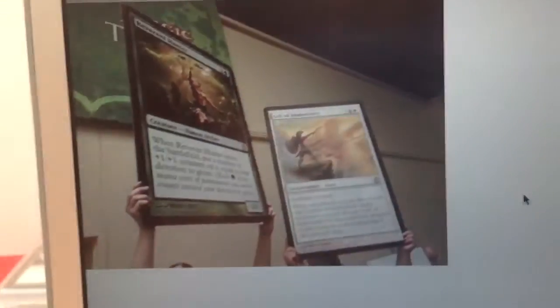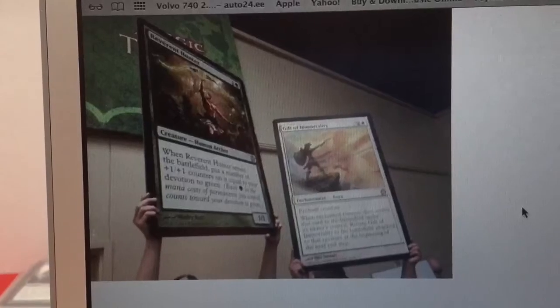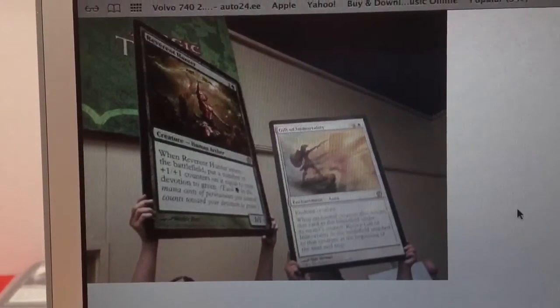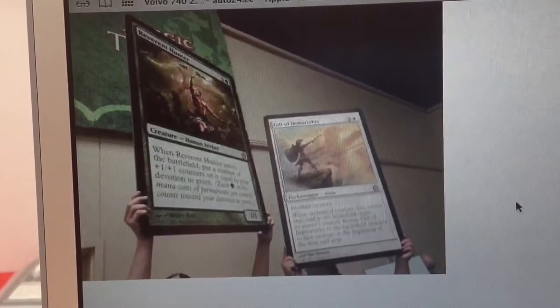Two cards were revealed at PAX today, and both are rares. The green one — the left one — is Reverent Hunter.